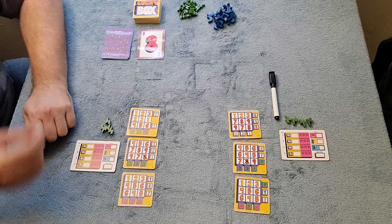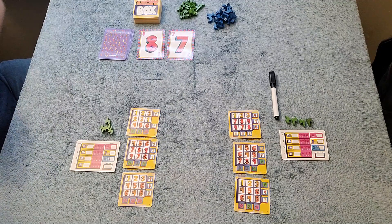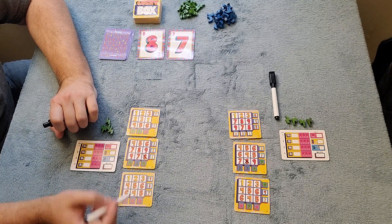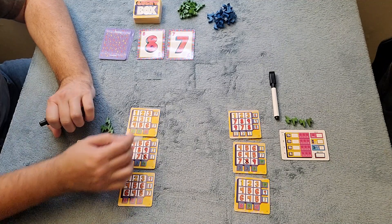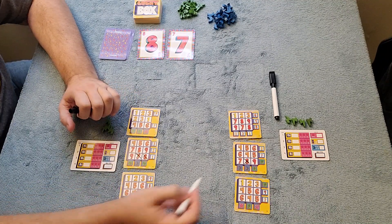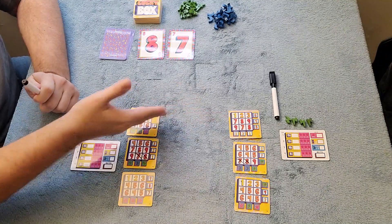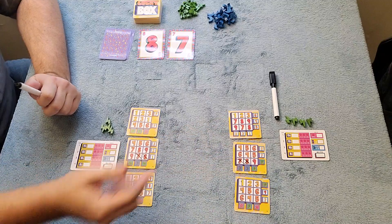The second card is a seven. I have a couple of sevens on one card, so I'll mark off this seven to start a row. This player does the same. The third card is a one — I mark off this one, and this player marks off their one. The fourth card is a four. You look at your cards and mark off the four, trying to build toward a bonus like the lightning bolt.